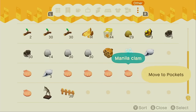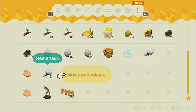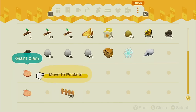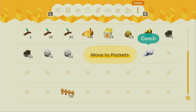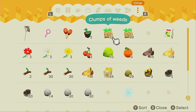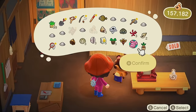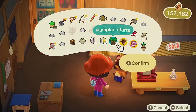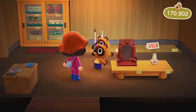I'm gonna try to not let my storage get super cluttered, so I'm gonna go sell all this stuff I know I don't need - like all these shells. Just keep my materials that I know will be useful and keep my items. Timmy and Tommy, hello once again - don't mind me coming to your shop a gazillion times a day. 13,000 bells for all these shells and bugs and stuff.